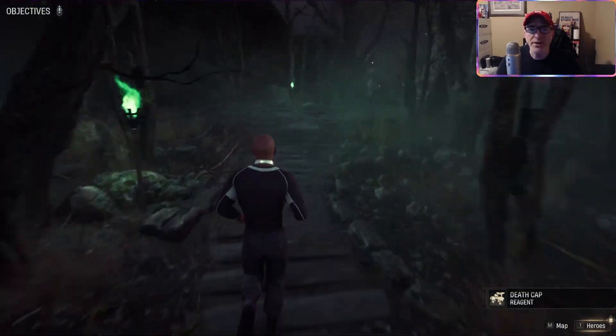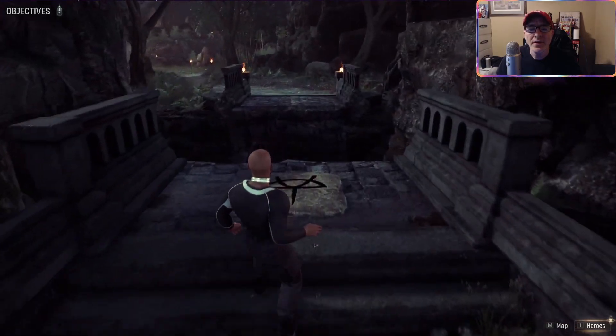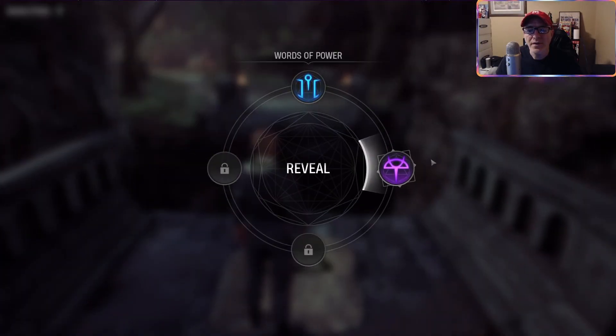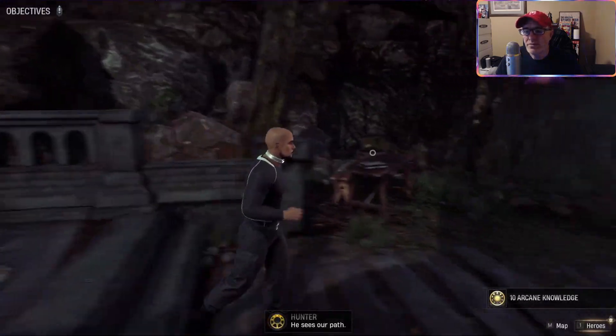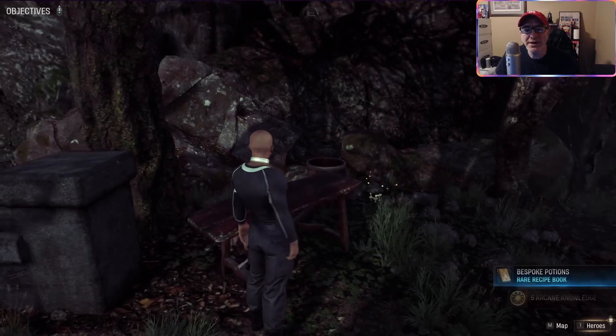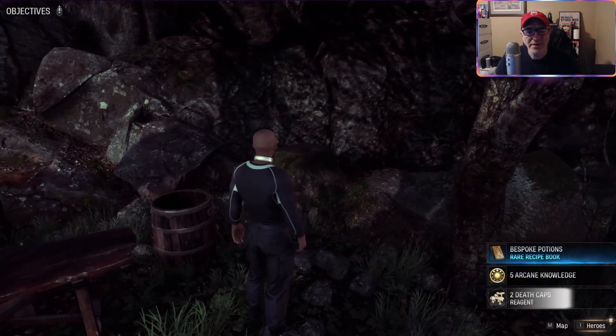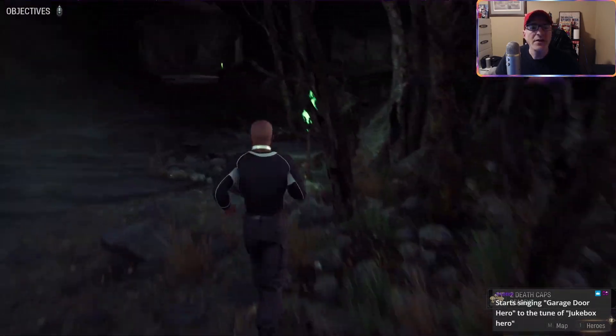You know what though, I should check because there was a branch path off - oh, I missed that! Look at that, look at that. Yep. Moderate Heroic Essence, Greater Healing Salve - very good. Now should we go back that way or let's continue around this way and see.